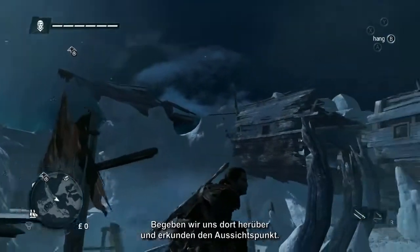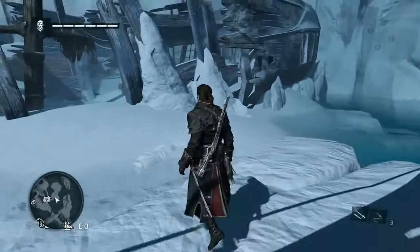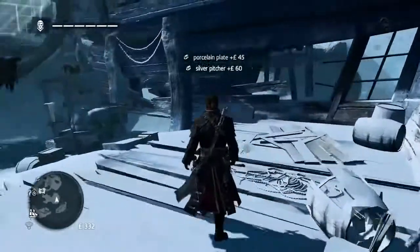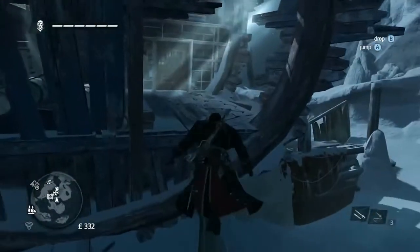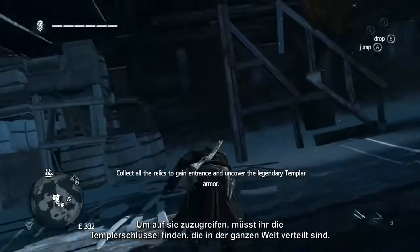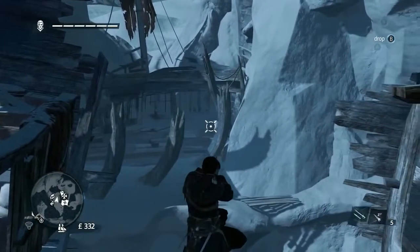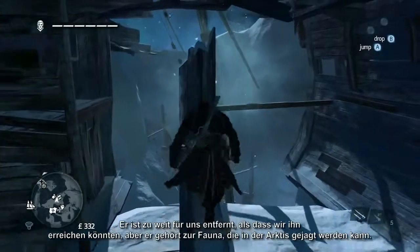Let's head over there and check out the high point. You can also find hidden items, like the Templar armor. In order to access it, you'll have to collect Templar keys hidden throughout the game world. Here we can see a polar bear. It's too far for us to reach now, but he is part of the unique wildlife which you can hunt in the Arctic.